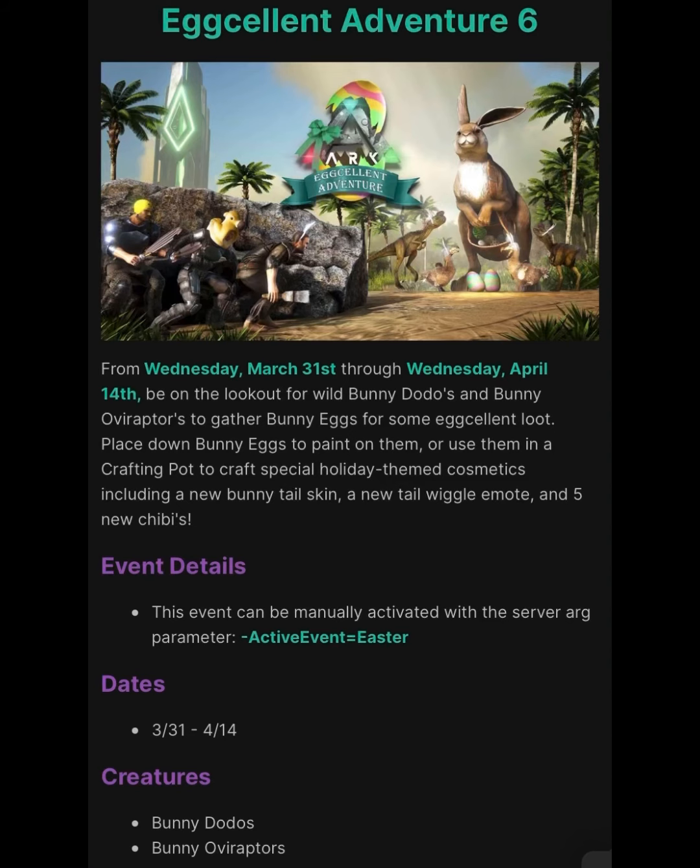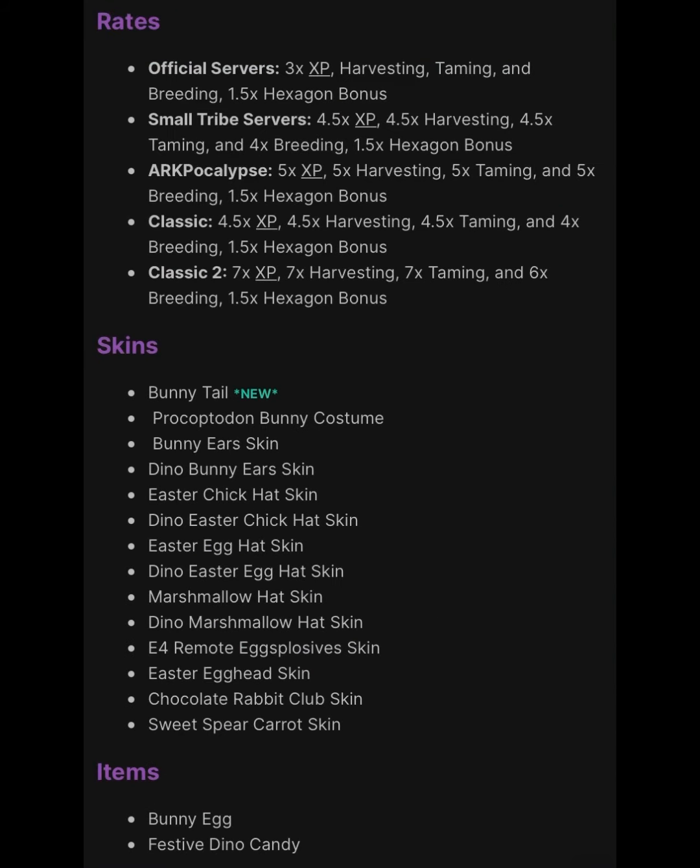These are all the current rates with this update. Official servers will have 3x XP, harvesting, taming, and breeding, and a 1.5x hexagon bonus. On Small Tribe servers it's going to be 4.5x XP, 4.5x harvesting, 4.5x taming, 4x breeding, and a 1.5x hexagon bonus.